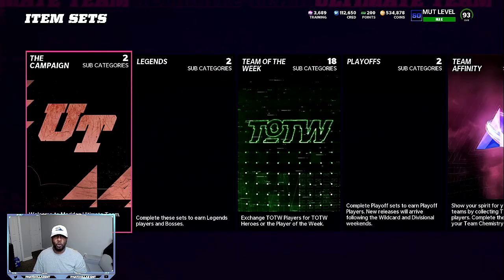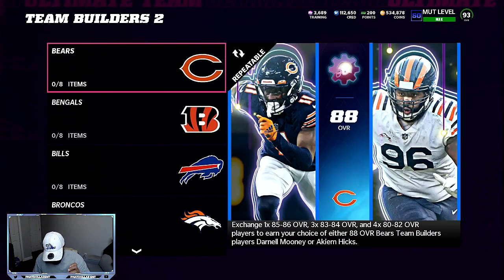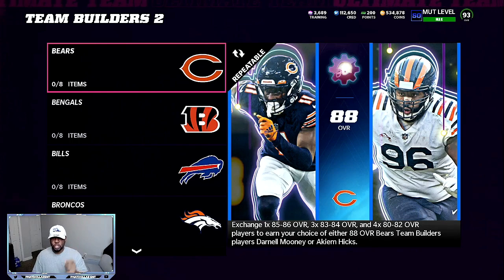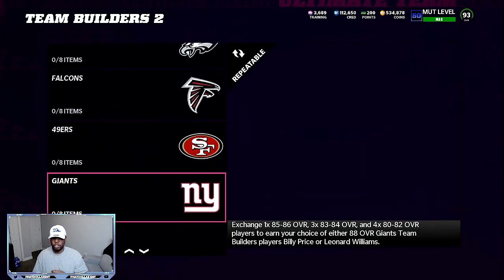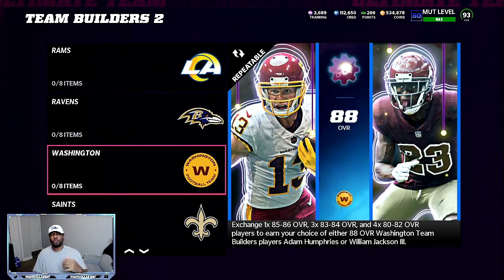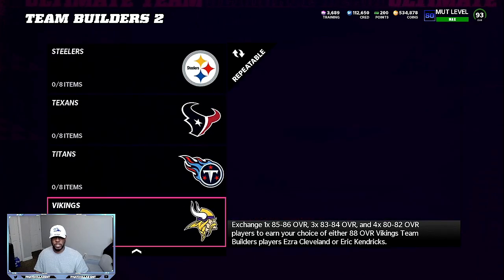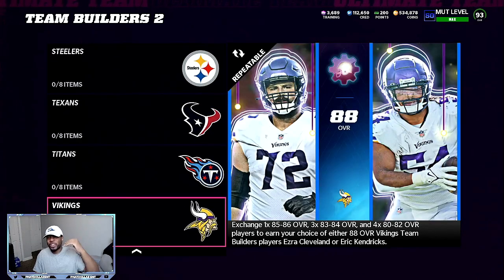Going back into the sets, we're going to go over the most lucrative team builders right now. The team builders would be Washington and Minnesota — those are the two best team builders. Washington Football Team: William Jackson III is going to give you 36,000 minimum coins. If you can make this for 15,000 to 16,000 coins, you're walking away with at least a 9,000 coin profit every time. For Minnesota Vikings, you want to do Eric Kendricks, who gives you between 35,000 and 40,000 coins every single time.